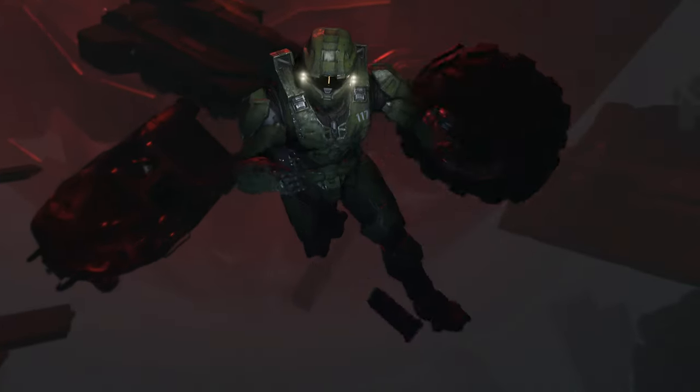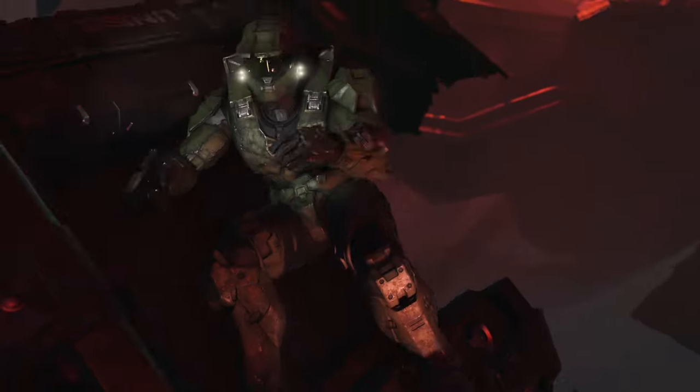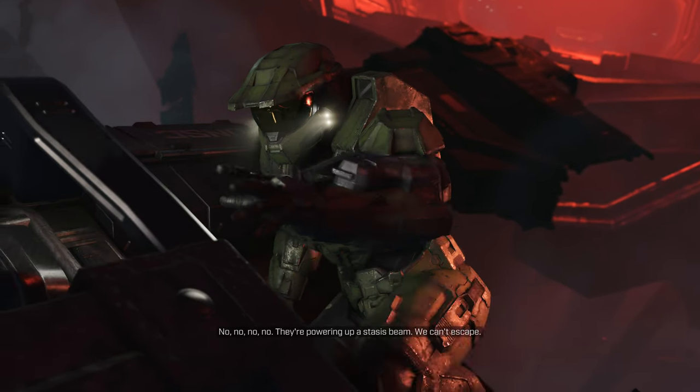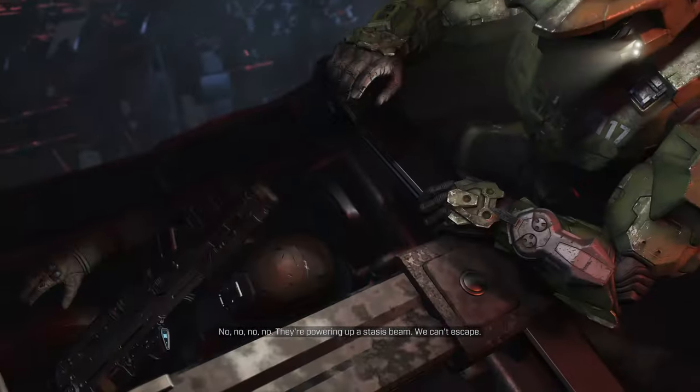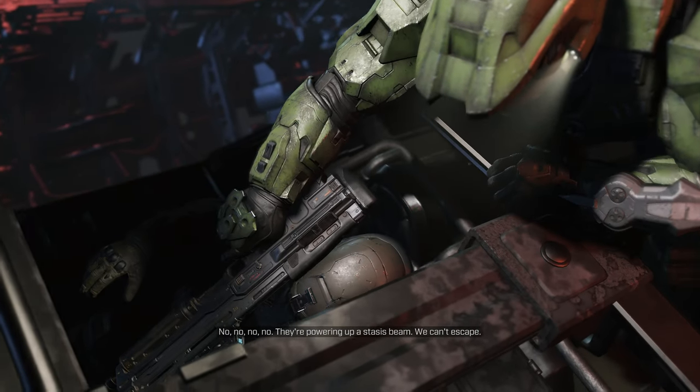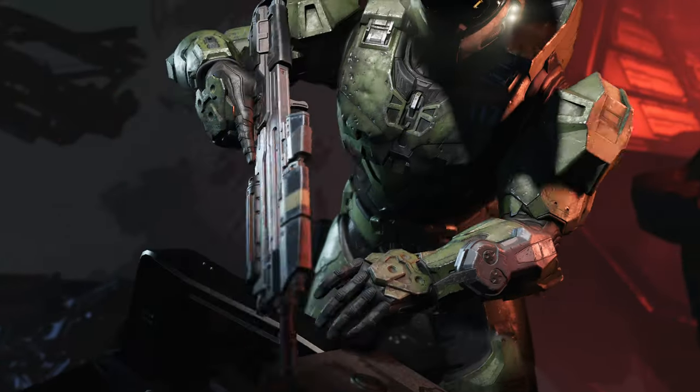What's up guys, Silver here with another Halo Infinite achievement guide. This time we're doing 'Mix Things Up', which is get at least one kill with every available weapon and grenade on the banished ship. This is the first level in the game — we are going to start up the mission Warship Gbraakon.